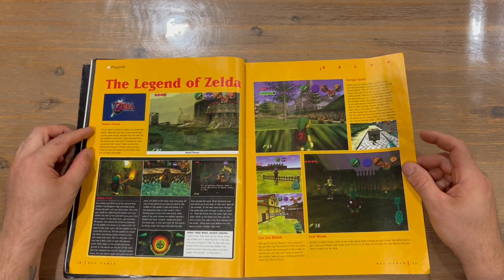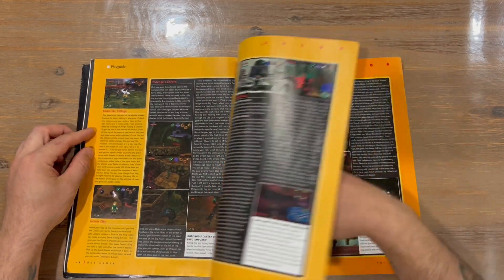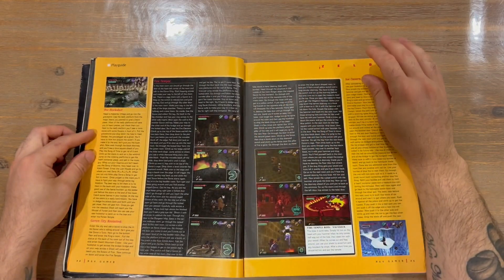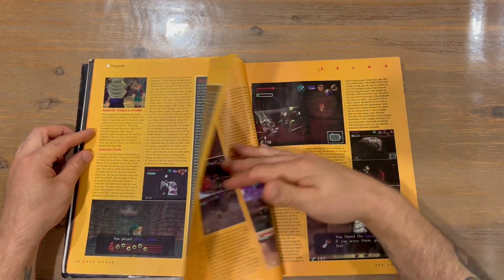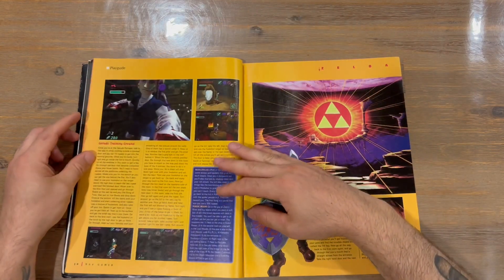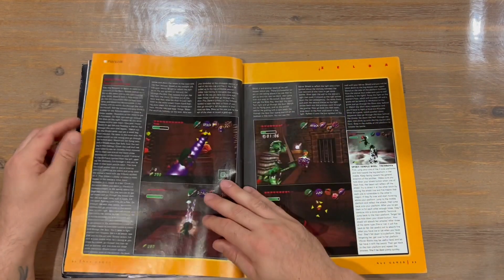First up we've got The Legend of Zelda: Ocarina of Time walkthrough. Quite a few pages for Ocarina of Time, and it's the complete game guys, so all the way to the end.